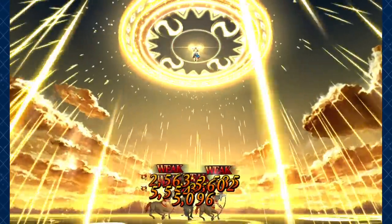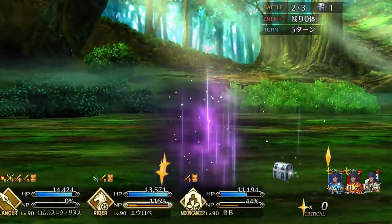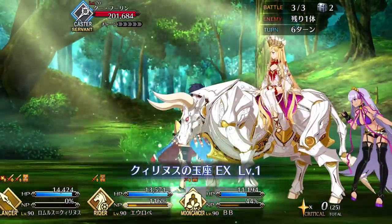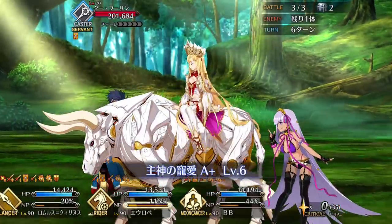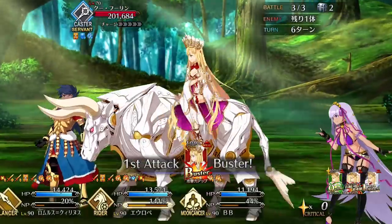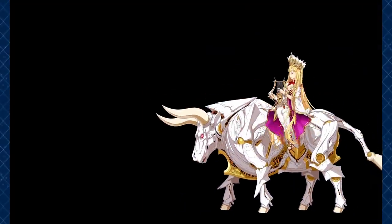While Princess of Purity provides Europa with all the defense she needs, her next skill, Affection of the Chief God, provides a good offensive tool by boosting her arts and buster card effectiveness and charging her NP gauge. Dual card buffs are great to have because they give great return on investment — since arts and buster cards make up nearly the entirety of Europa's deck, she benefits from this buff with almost every attack. The 30% charge is very good and allows Europa to get off an early Noble Phantasm for wave clearing or to deal additional damage in brave chains. The NP charge combined with the arts buff gives Europa a deceptively good NP gain, and she can oftentimes Noble Phantasm multiple times with the right team comp.